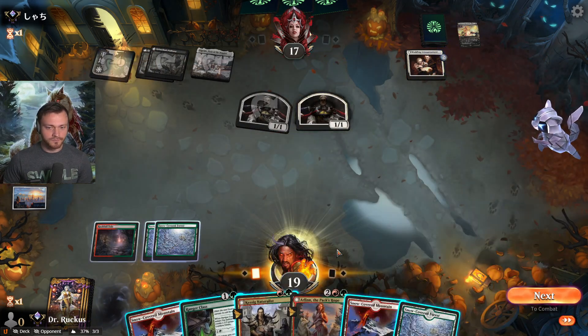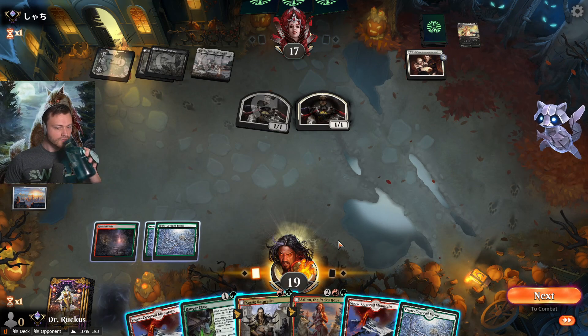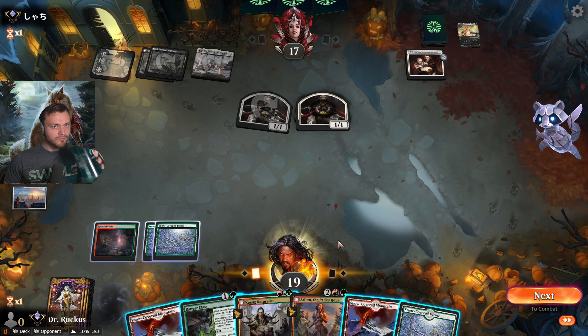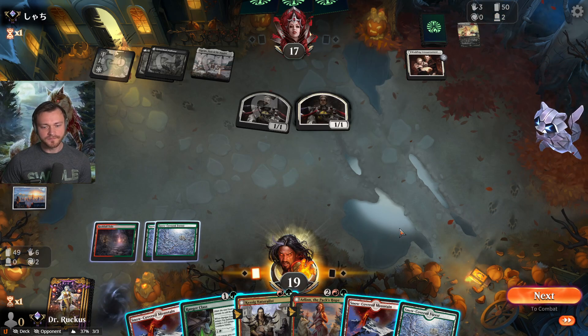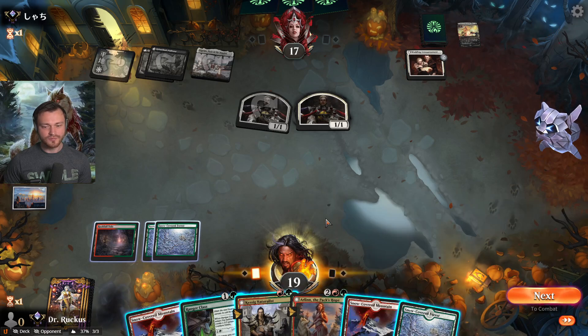So we really want to risk Arlin going down? If we make two tokens and they have any removal spell, then Arlin dies and all we got were two wolf tokens.